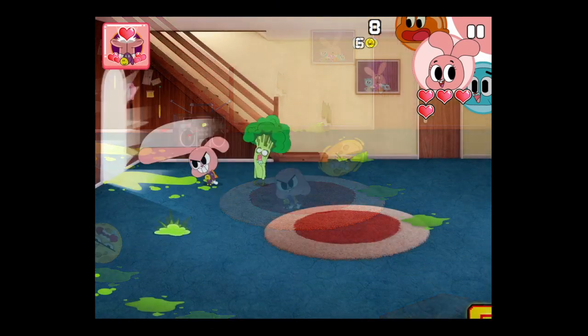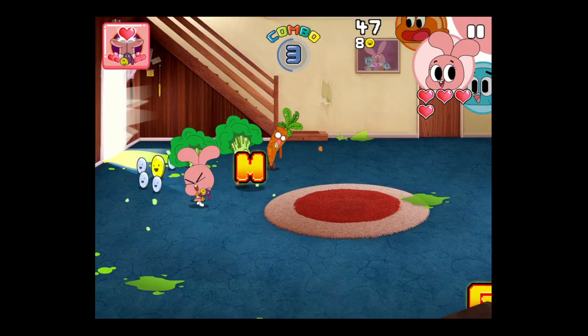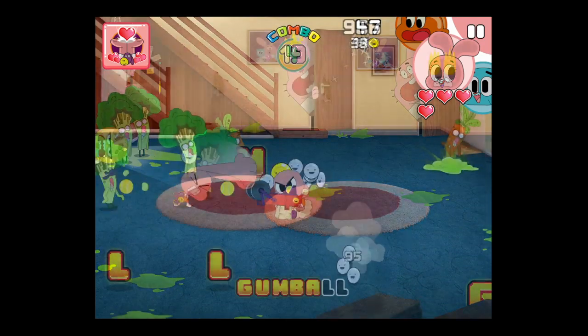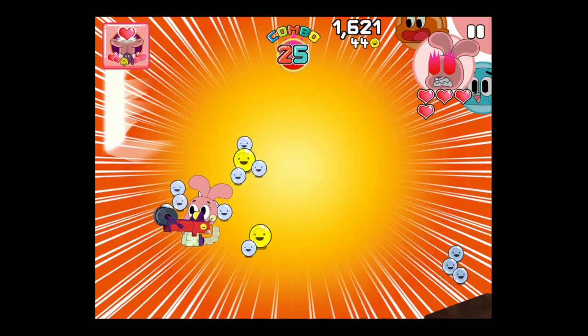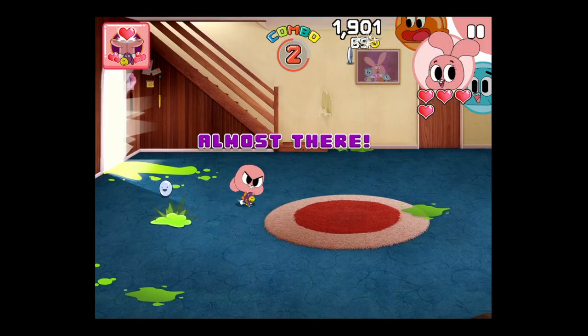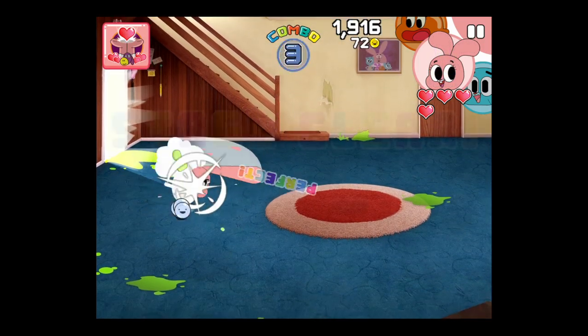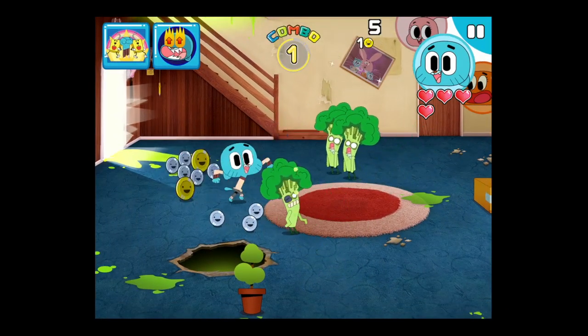There's Anais, one of the three characters we can play as. She uses her bunny ears to beat up the broccoli, the carrots, and the other Mutant Fridge Leftovers. The tennis ball gun is very effective. Spell the word Gumball and you'll get a special attack which pretty much wipes everything out but some of the more hardy Mutant Fridge Leftovers. Once the stage is clear, you'll get rated and you'll get your stars — one to three.